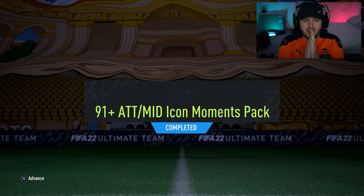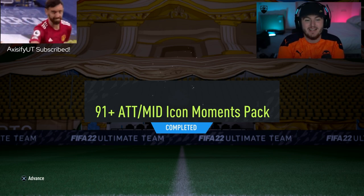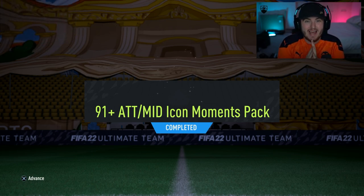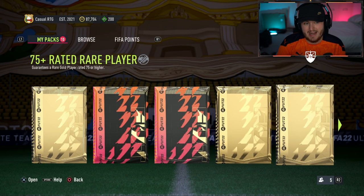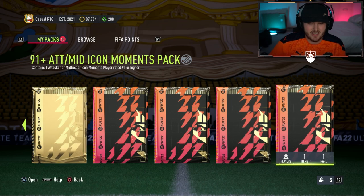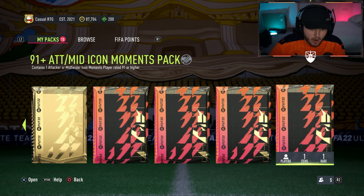We have the 91 plus attack or mid icon moments pack. We're going to open this up and hopefully get something good. We are doing a stat reveal for this — it's a very, very big pack. This is on my RTG account, which is now actually a derelict account. I don't think I've got any icon moments on this account, so it shouldn't be a duplicate anyway.